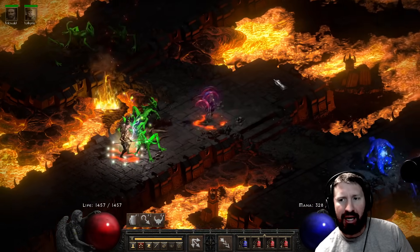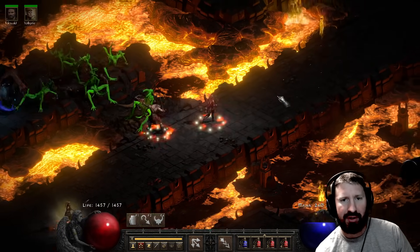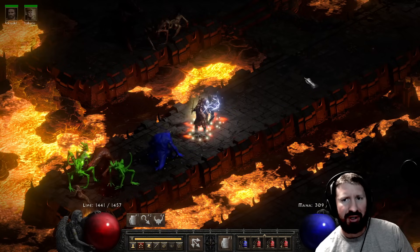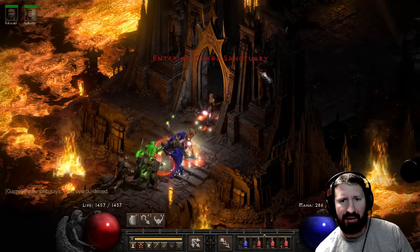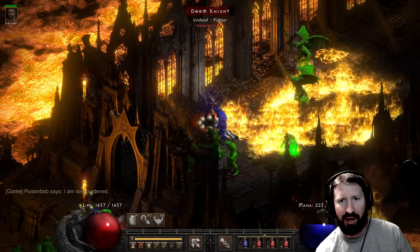That should be negative 60 to enemy poison resistance. And plus 60 poison skill damage, which apparently works with the charms - I didn't realize that was going to be the case. But yeah, it does work with the charms. But in the Chaos Sanctuary, this is going to be complete ass. You see this? You're in big trouble here.